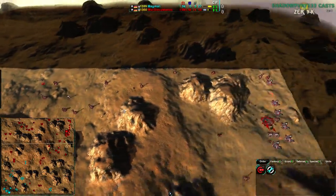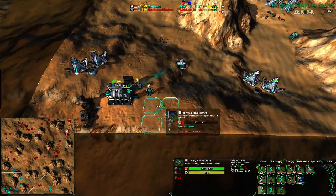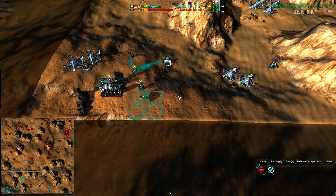Mortarus does have map control but has not yet won the game. That being said, Magman's basically lost — Magman's only real asset is 27 energy and a going-for airplane plant, which is a good idea since airplane pads are cheaper than factories.